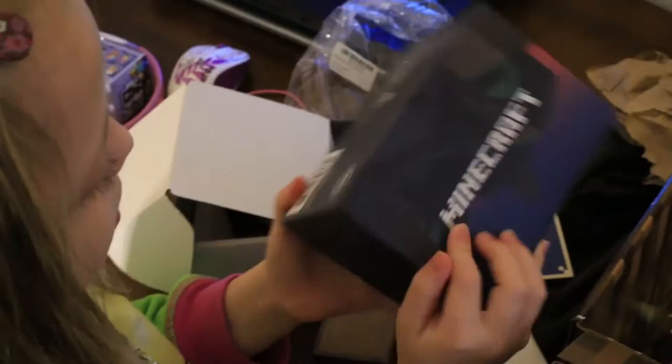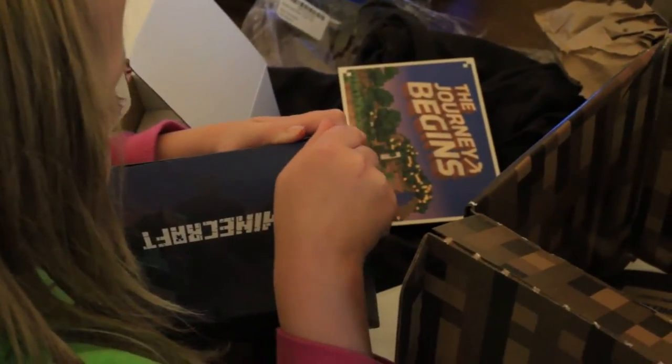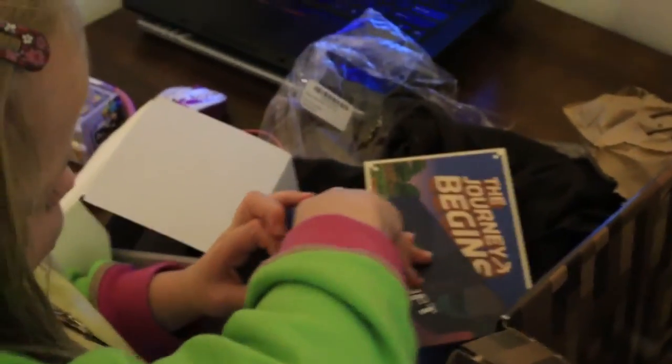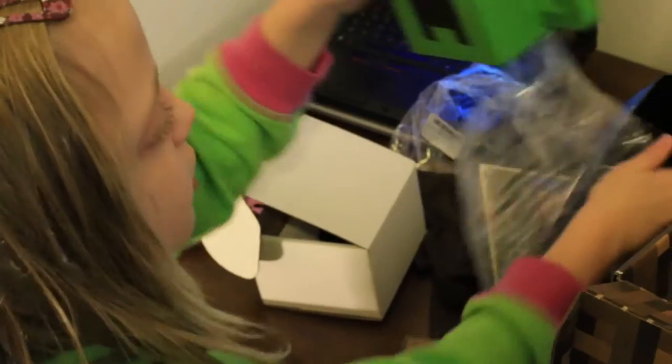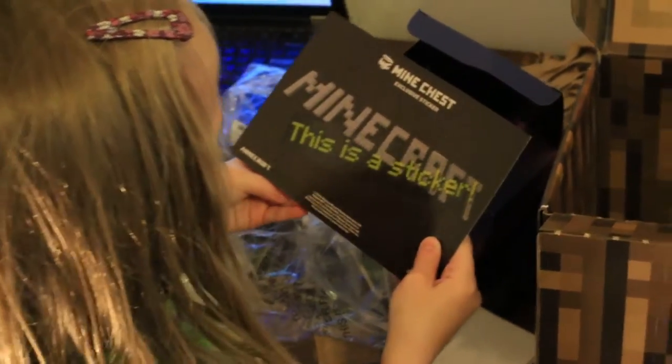So let's open the next box. Where's the opening? How do you open this? Whoa, look - it's a creeper cup! Oh my gosh, look - it's a plastic creeper cup, it's called Creeper Music. See, Creeper Music right here. And an exclusive sticker! Wow, this is amazing.